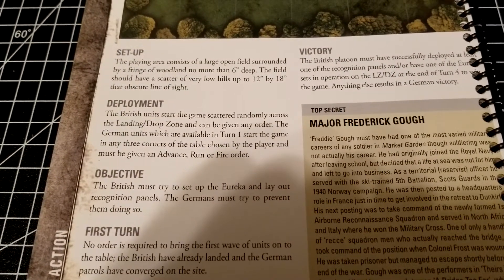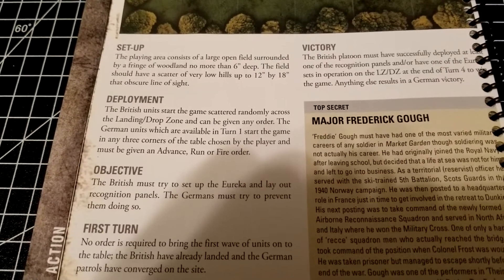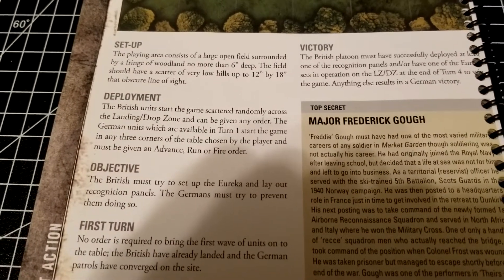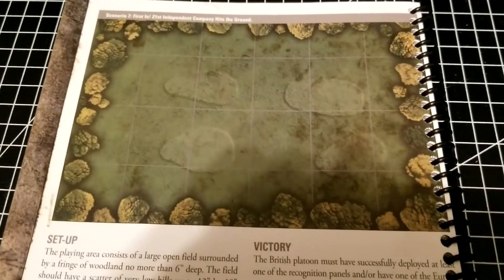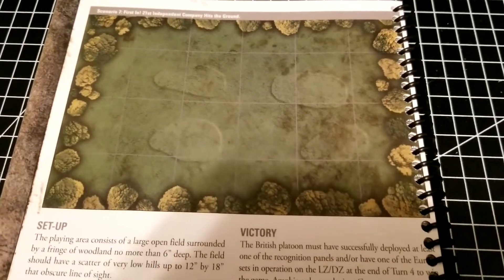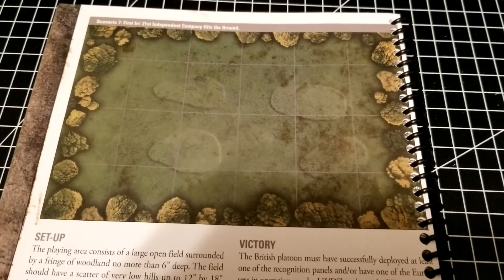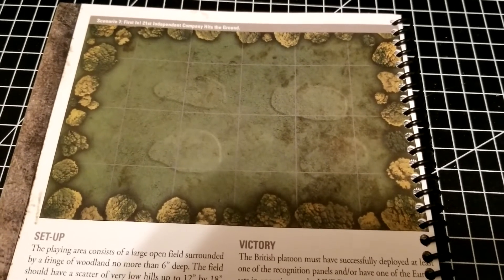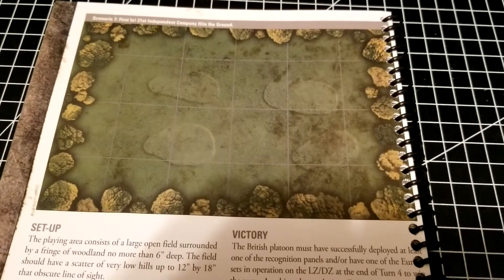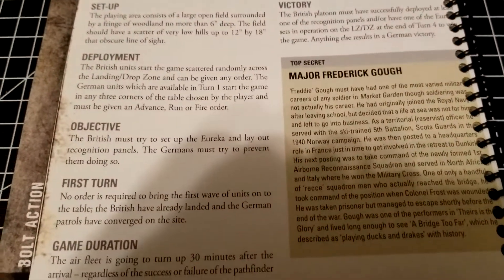For deployment, the British units start the game scattered randomly across the landing zone and can be given any order. The German units available on turn one start in any three corners of the table chosen by the player and must be given either advance, run, or fire orders. British forces are ideally scattered in the actual drop zone area while German forces close in from the corners — though the Germans are initially outnumbered and need to be careful not to get shot off the board if the British player concentrates their forces.